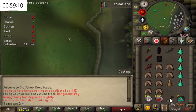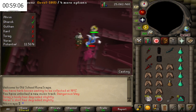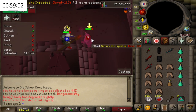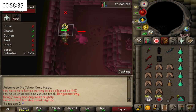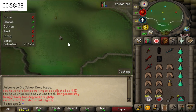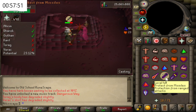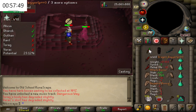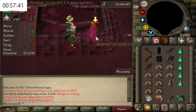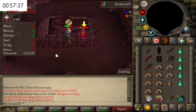Move on to the next one — this is Guthan's. His special ability is he can heal himself. Attack the Sarcophagus, put your Protect from Melee back on, and then attack him once more. Guthan's is dead. Then we move on to Karil — with Karil, you're going to want to make sure you're protecting from Range, use your special attacks with the Dragon Dagger, then switch back to Mage and finish him off.